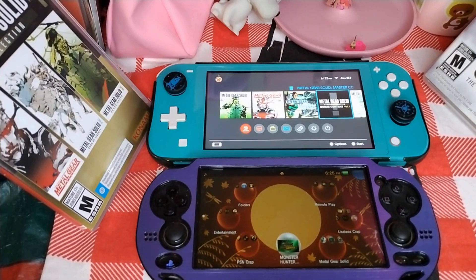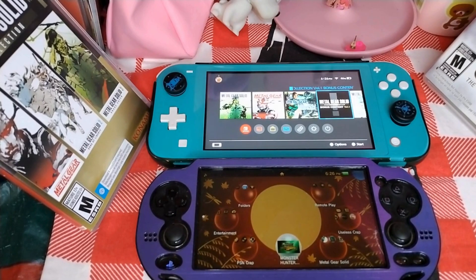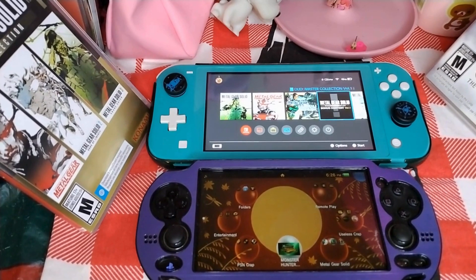I would rate Metal Gear Solid Master Collection an 8 out of 10. The only drawback from a perfect score is that I wish I could play the games directly from the cartridge without needing so much memory space on my SD card. But for everything the game provides with so much content, I believe it's worth it for the price. The Switch version vs. the Vita would look essentially the same — you're playing an HD Collection originally from PS3 and Xbox 360.